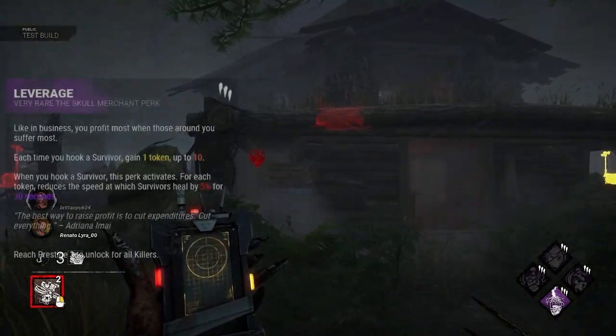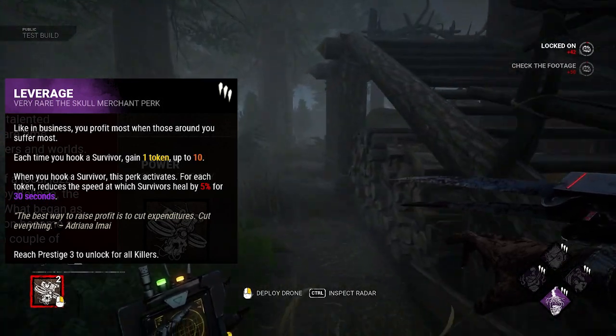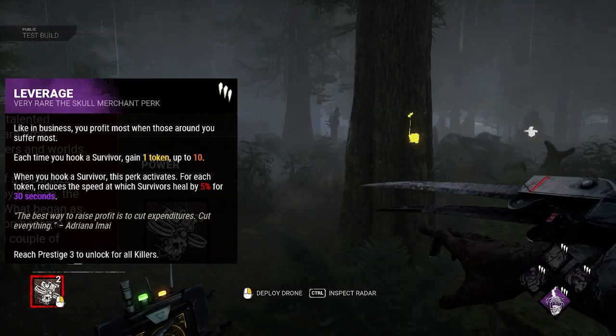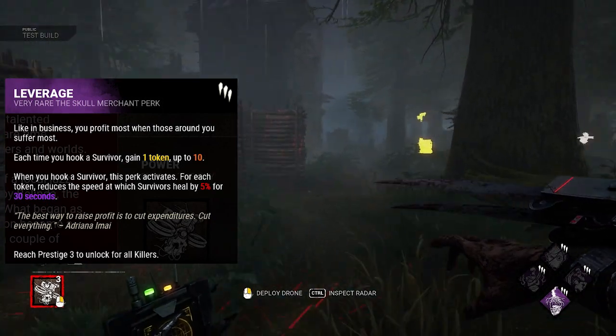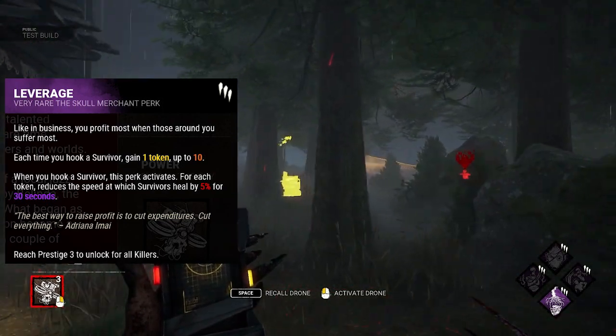Her next perk is LEVERAGE. Each time you hook a survivor, gain 1 token, up to 10. When you hook a survivor, this perk activates. For each token, it reduces the speed at which survivors heal by 5% for 30 seconds. So by the 10th hook, survivors' healing speed will be reduced by 50% for the 30 seconds after the hook occurs.